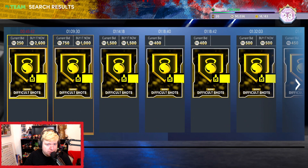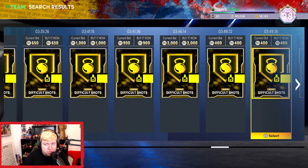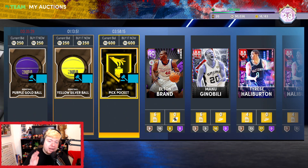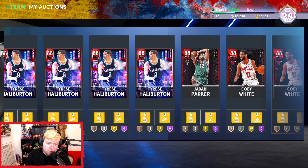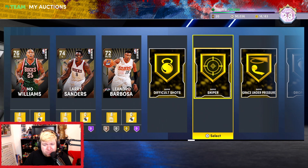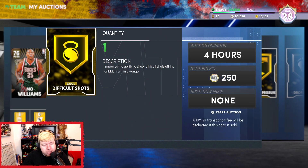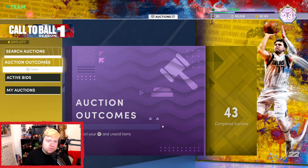So theoretically, we opened five badge packs. Pickpocket and Difficult Shots weren't great, but the other three — Sniper, Grace Under Pressure, and Quick Chain — weren't bad at all. We're going to make about 6,000 to 7,000 MT just on those three badges. So 7K for nine tokens is not too bad. You're not gonna get that ratio every single time, but it's only three tokens — might as well take a punt on it. All your MT just adds up over time.